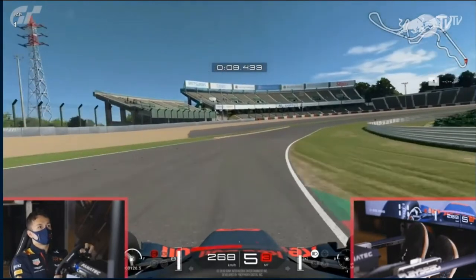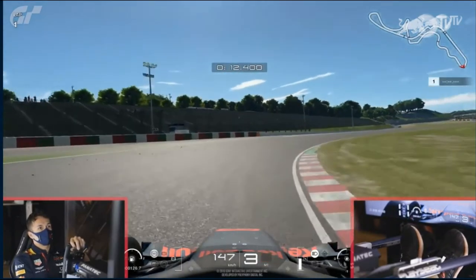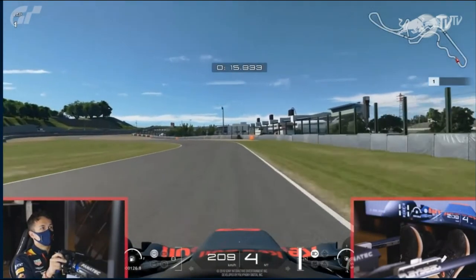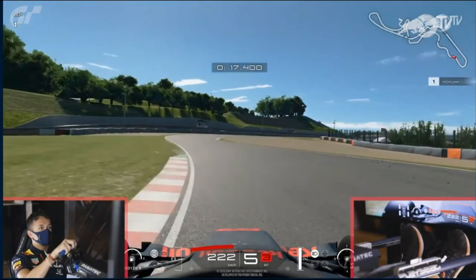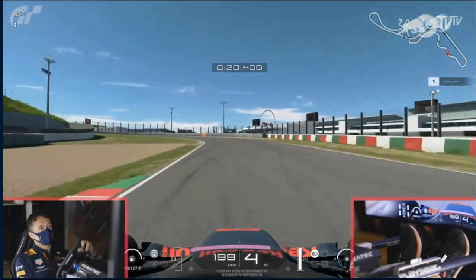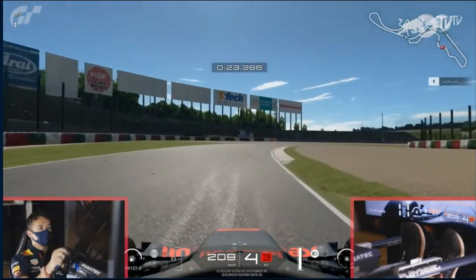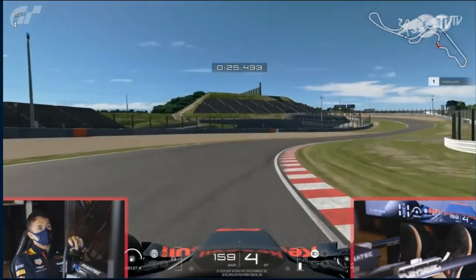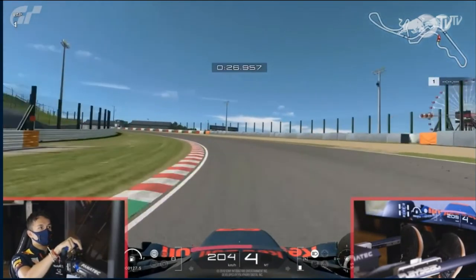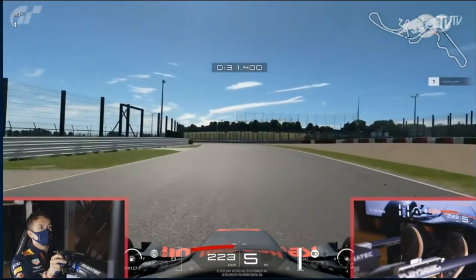Just after the 50-metre board, Albon turns in flat through Turn 1 and brakes at the end of the kerb for Turn 2 - already a little better than Verstappen. He's slightly wide out of Turn 2, grazes the grass, losing a bit of time. Turn 3 easy flat, Turn 4 similar technique. Through Turn 5 he gets on the kerb a bit more and stays in 4th. Turn 7 - a slight lift, but he's further left and very close to the track limits.